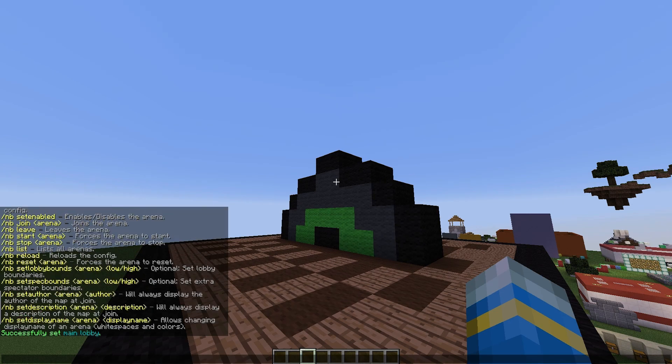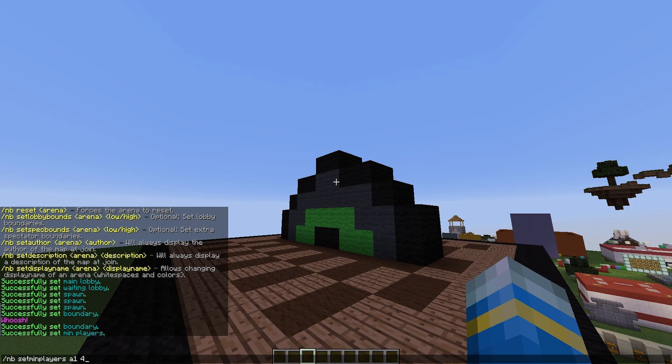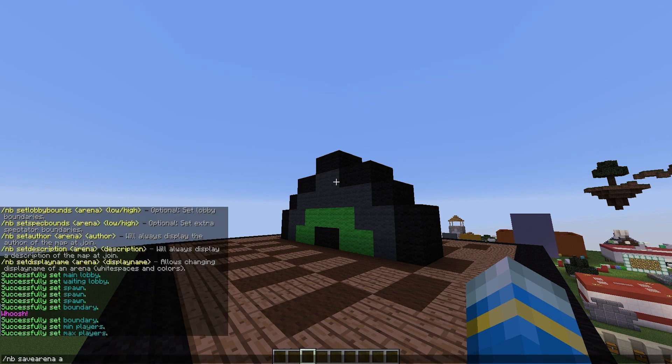You can change a few other things — set the display name, description, and author of the arena — but as it says, this is optional. You can also set the bounds for the lobby and spectator area if you want. We are going to do /nb set min players for arena a1 to one, and max players to four — though I should really put three as there are only three spawns. Another awesome feature is setting it to a VIP arena, which would require permission to join. Then /nb save arena a1.